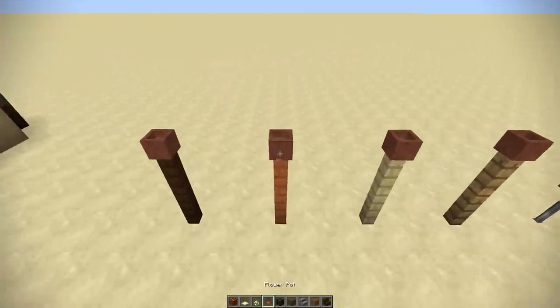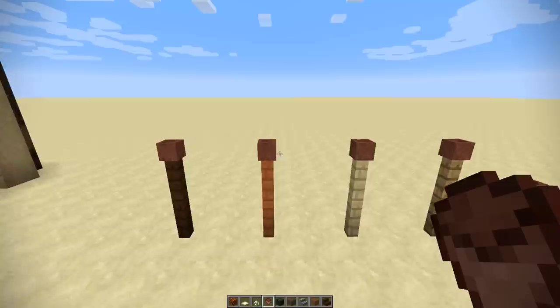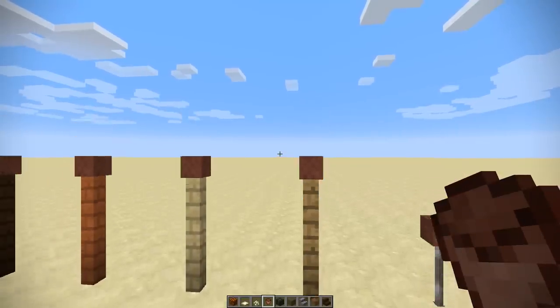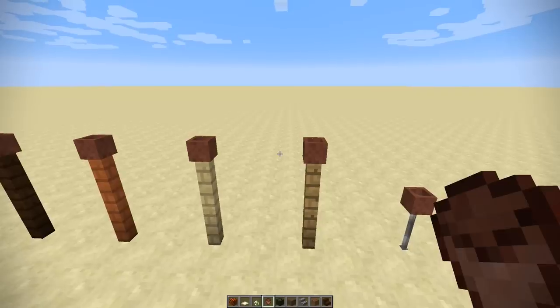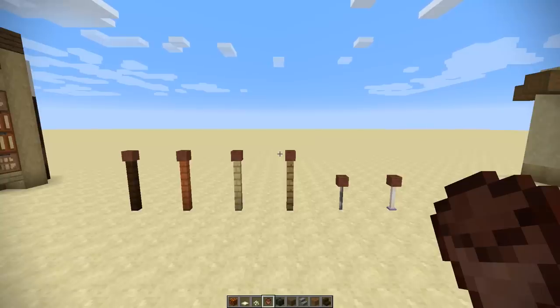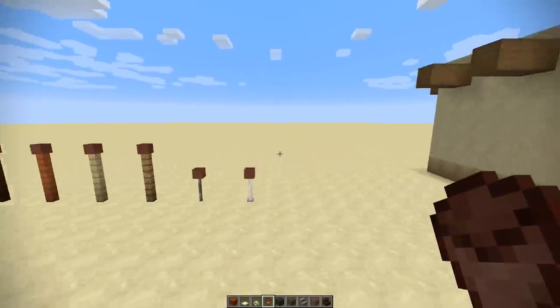You are now able to put flower pots on top of fences as well. I thought it would look really cool as a tiki torch, especially if you've got some kind of beach build or island — you could put some tiki torches there. However, you cannot light them on fire at this stage, so it will just be decorative. But I'm sure there will be lots of different ways people use the ability to place pots anywhere.